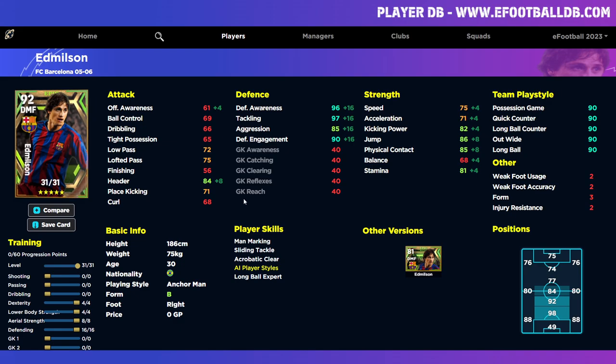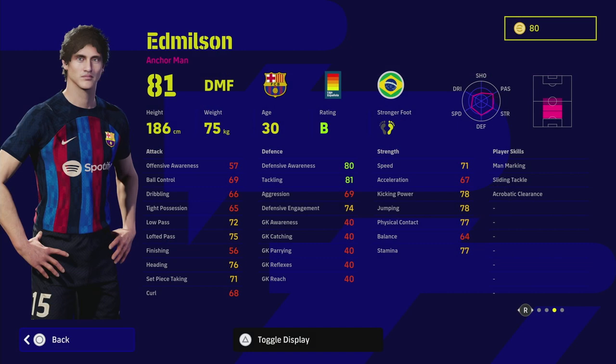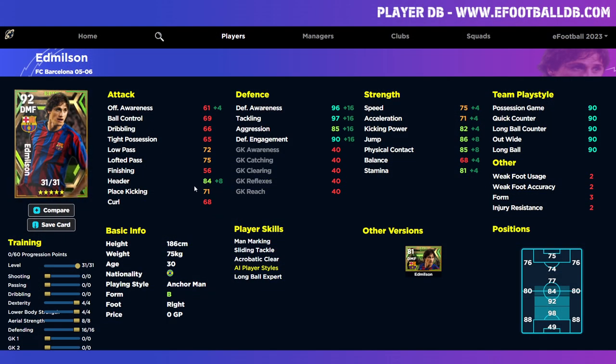Any player can be turned into a good player with the right skills and stats. Add blocker to the CB version alongside 90 defensive engagement, 96 awareness, 97 tackling, 71 acceleration, 86 jump, and 81 stamina — that's quite decent. Add interception, aerial superiority, and heading and you'd have a monster CB who can still bring the ball forward. Let me know if you spin or skip, and what you think of Ed Nielsen. Don't forget to subscribe — see you soon.